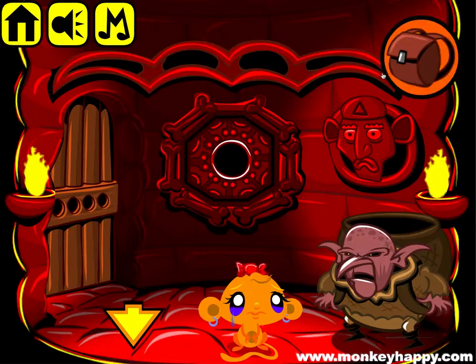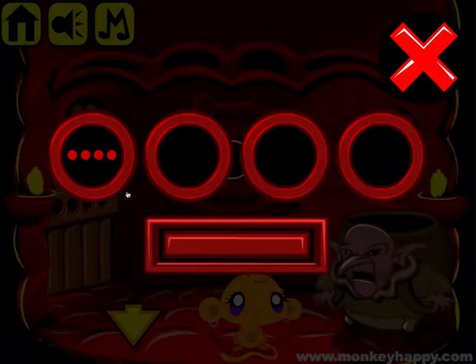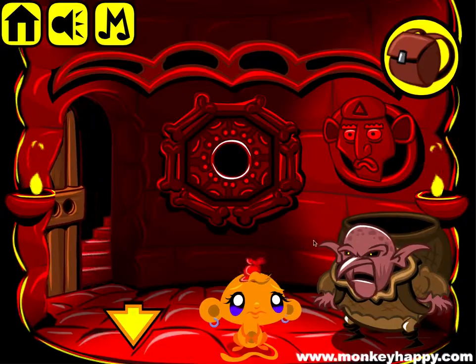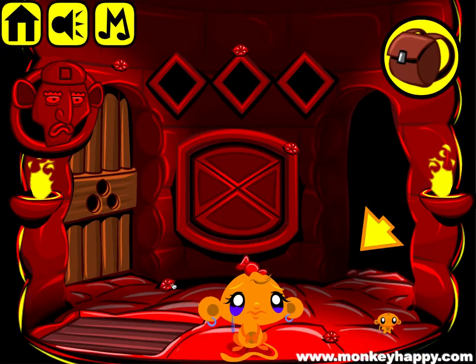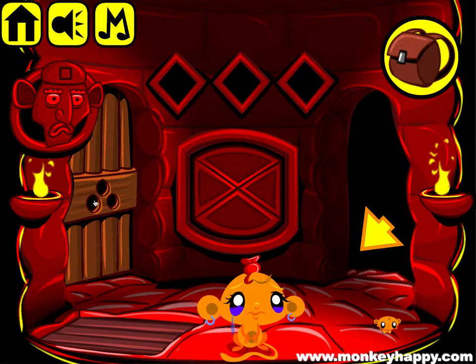There are four dots to fill on each one of those. If we look at the eyes of the snake, he blinks four times then once, and this one blinks four times and then twice. So that means we put in four, one, four, two — open that up, go upstairs, pick up more gems and the mini monkey.